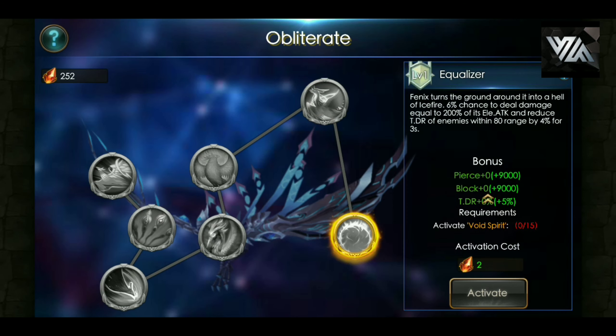And the last one — Equalizer: Fenix turns the ground around into a hell of ice fire, 6% chance to deal damage equal to 200% of element attack and reduce the total damage reduction of enemies within 80 range. So you're going to slap the hell out of them — you're making sure their total damage reduction gets lowered while your element attack deals 200% damage. One big slap while making them weaker.